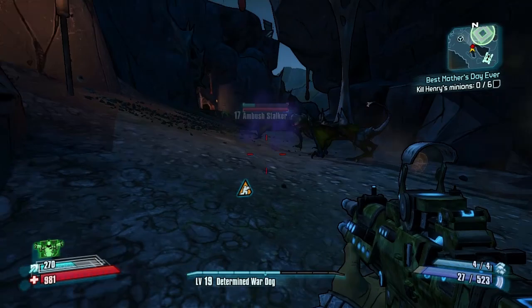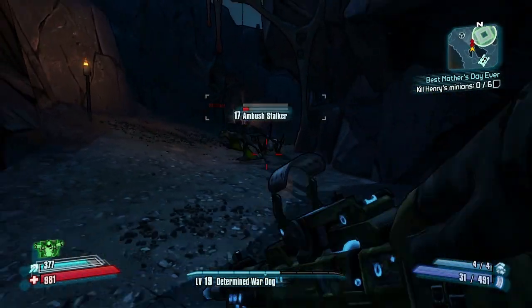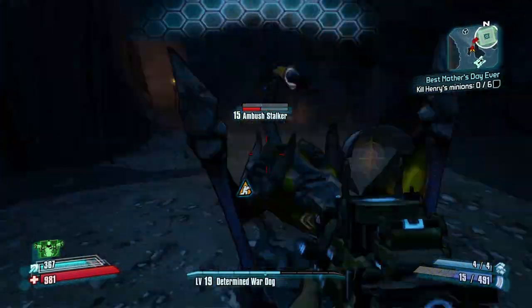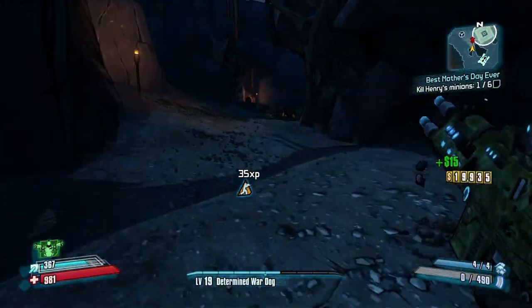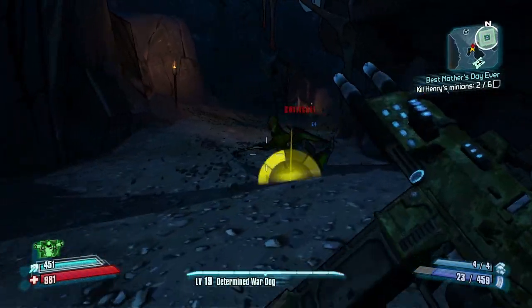But Maliwan also has, for instance, a burn effect, and this burn effect is what's going to make the bulk of your damage. Even though the physical damage might be lower, the elemental damage will compensate quite a lot and actually make Maliwan much stronger in the end.